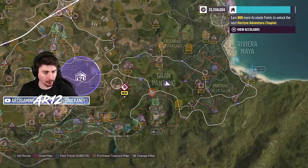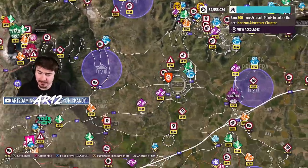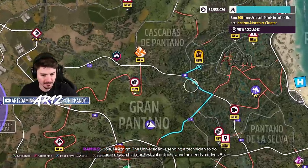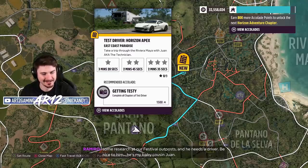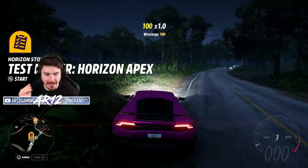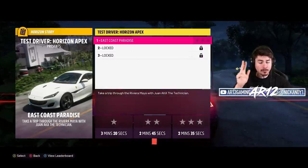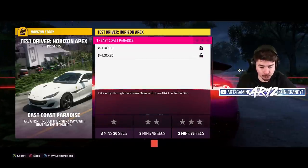We've now found eight out of 14 barns. We still got a couple left especially up at the top of the map, but we're not doing too badly. The Universidad is sending a technician to do some research at our festival outposts and he needs a driver — be nice to him. So, Test Driver event: we've only got three chapters, and for three stars I have to complete whatever this is in two minutes and 30 seconds.